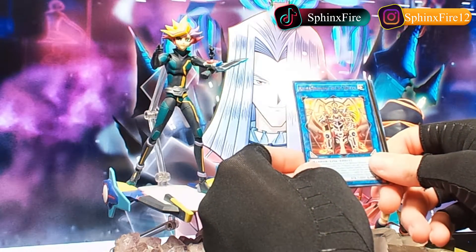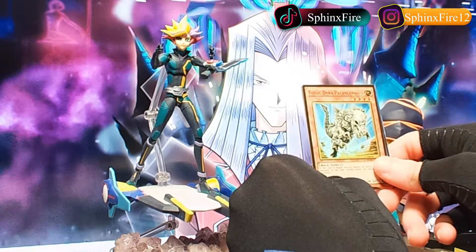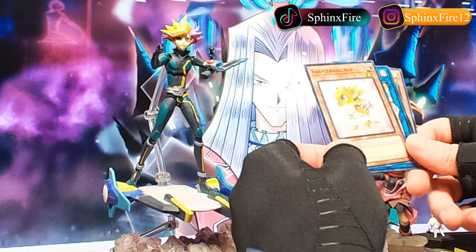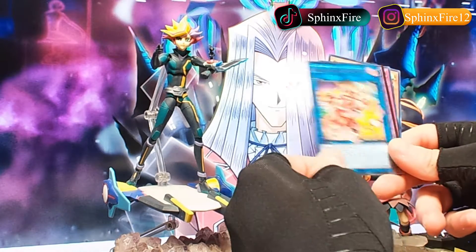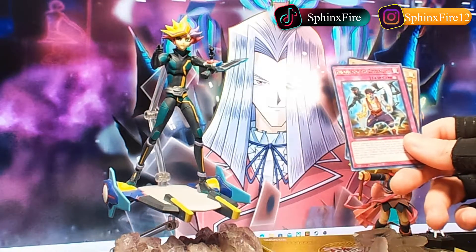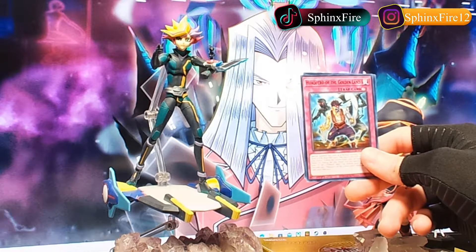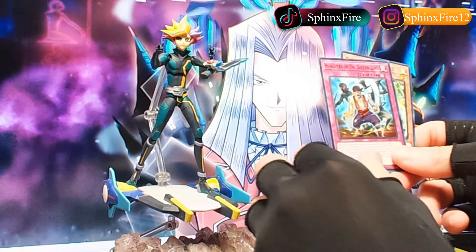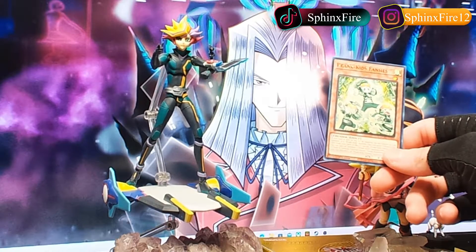We got Battle Shogun of the Sixth Samurai, Fossil Dyna Pachycephalo, Babysaurus, Prank Kids Bow Wow Bark, Invoked Macabre, and this looks to be like Hawkyaro of the Golden Land — oh, it's one of those Eldrich cards. And then we got Prank Kids Fancies.